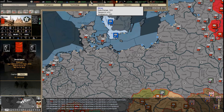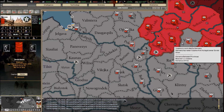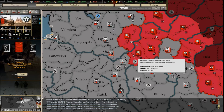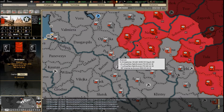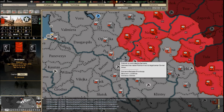Manpower — what the modders did in Darkest Hour, which is realistic, is they've taken the actual population of each country at that time. Each country has a certain amount of manpower, which you can increase via technologies. This makes the game so realistic because when you invade Russia, remember Russia has mountains of manpower — probably three times more than you have. You cannot fight a war of attrition against the Russians; you can't trade men for men.